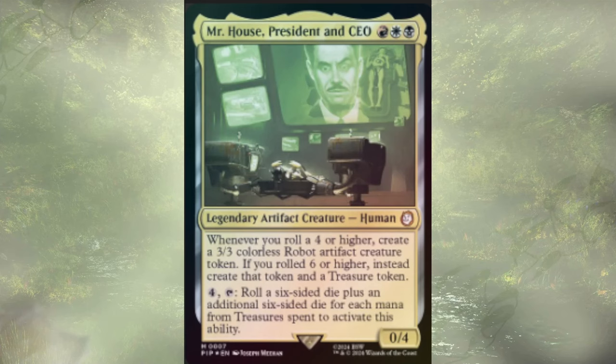So what are we doing? Well, we're rolling a lot of dice — not just d6s, but primarily d20s. There are a couple other die types throughout the deck, but we're primarily doing some d20 nonsense. We're also really focused on generating treasures, not just from Mr. House but from other cards, to ensure that we're getting this value. Let's start off with some dice rollers.